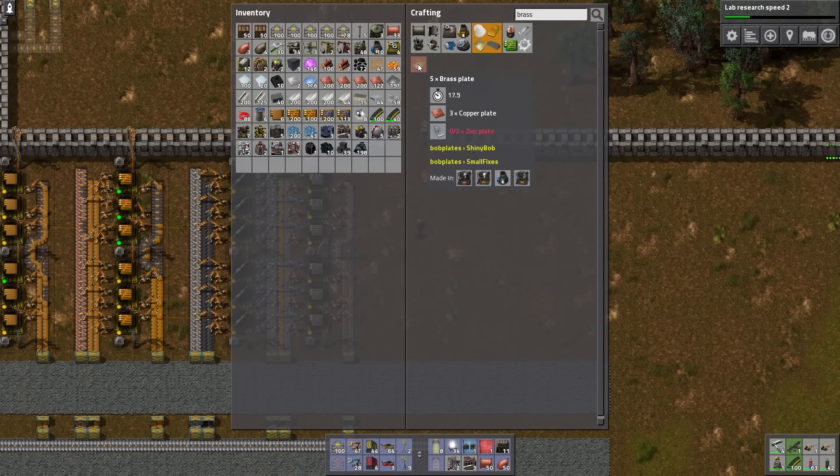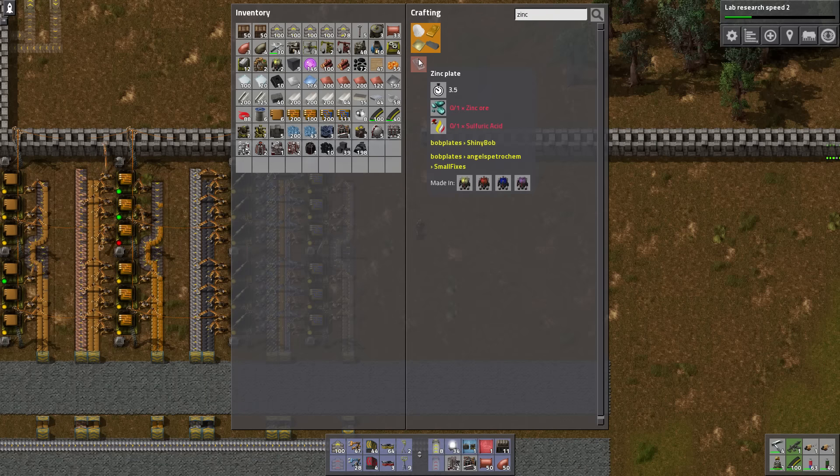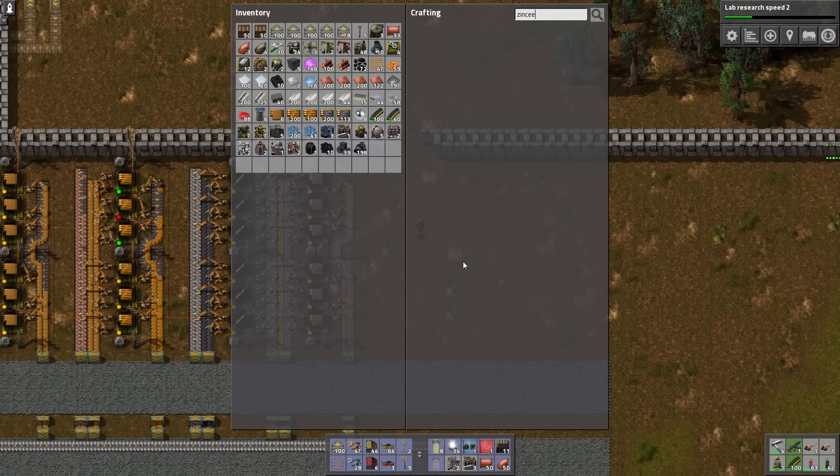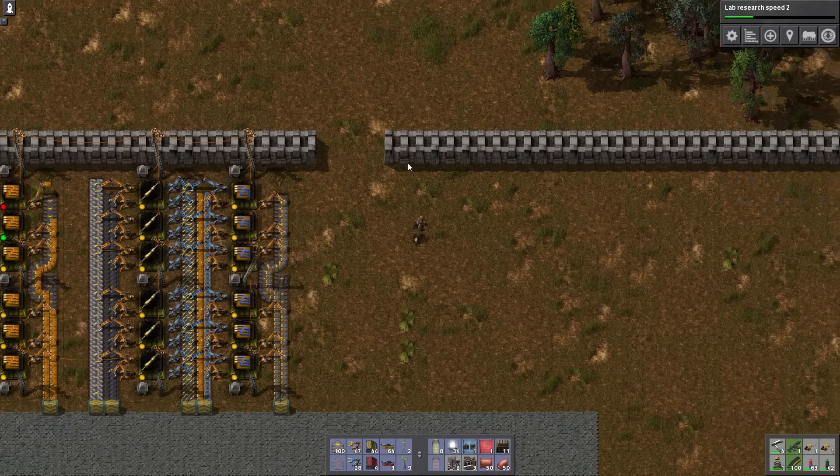Can I get a better tool yet? I can make a brass axe if I make brass. Brass is zinc plate — zinc plate is made via zinc ore, which I have none of yet.